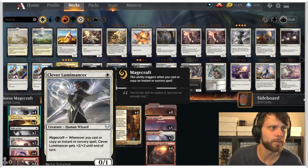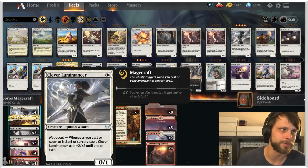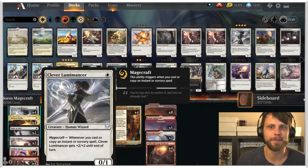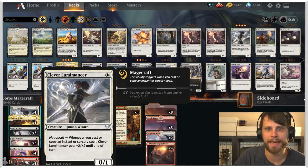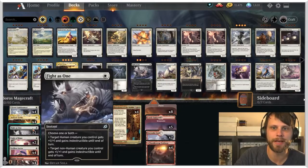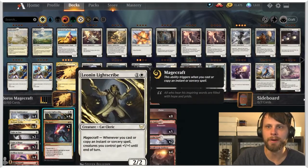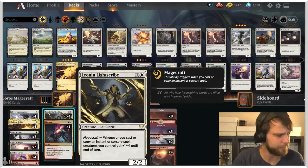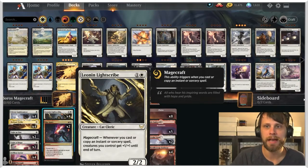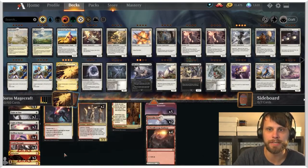Clever Lumamancer is really one of the flagship cards of this deck — it's a 0/1 for one mana, not great on the face of it, but its Magecraft ability gives it +2/+2 every single time you cast an instant or sorcery. We can pair it with a lot of cheap spells that hopefully draw us more cards. We also have Leon and Lightscribe here to buff our entire team.